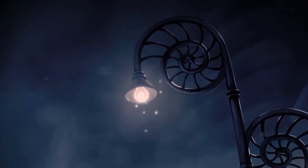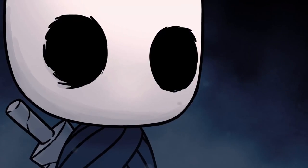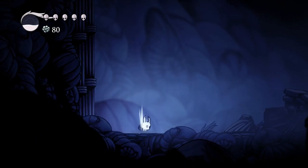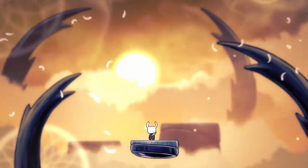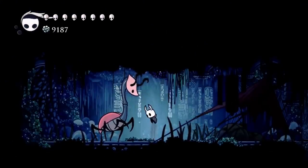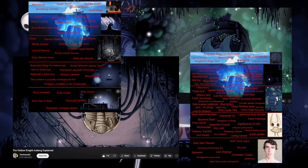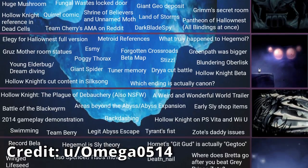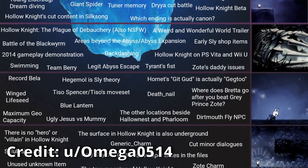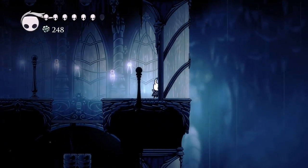If you clicked on this video, I'd like to imagine you already know what an iceberg image is and how this works, so I won't waste your time with 30 seconds of exposition. This is the Hollow Knight Iceberg, based off one of the most influential indie games of the last decade, and my personal pick for the greatest game of all time. It's a game of God's glory, and all the hidden lore and secrets one can dream about.